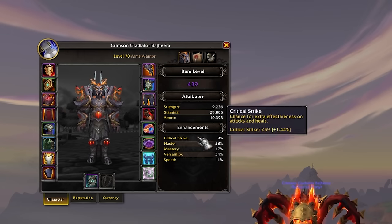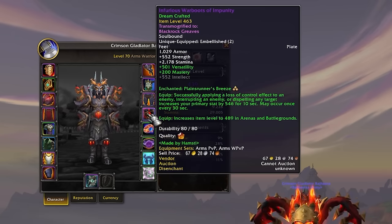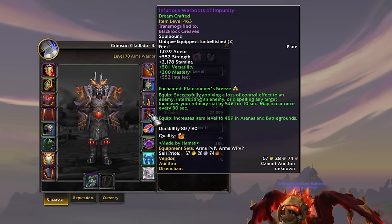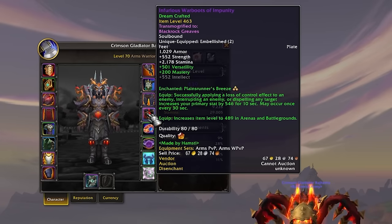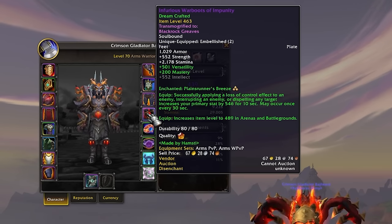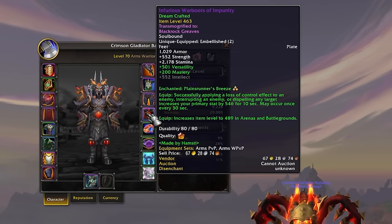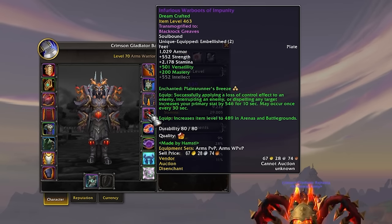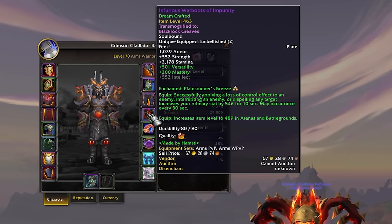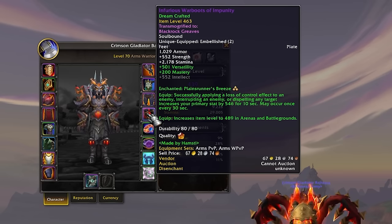What I decided to craft was my Inferious War Boots of Impunity. They give you a main stat — a strength buff — after successfully applying a loss of control effect to an enemy. So a Storm Bolt, a Pummel, or a Charge Root gives you this buff. It can only occur once every 30 seconds, but you're going to have it rolling immediately. So you charge at a target, Storm Bolt them, and your strength is buffed — you go nuts.